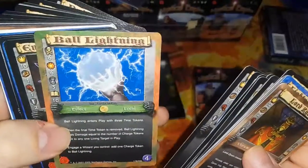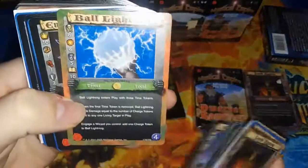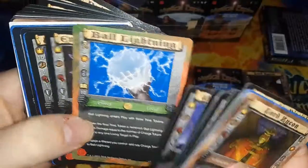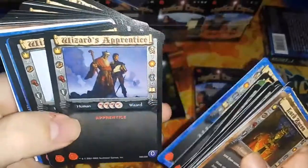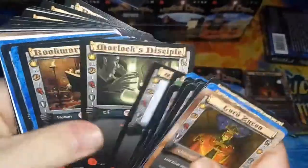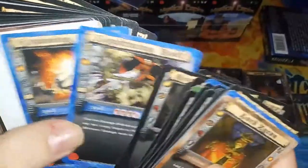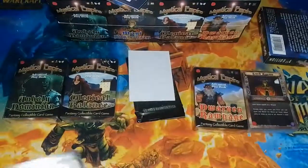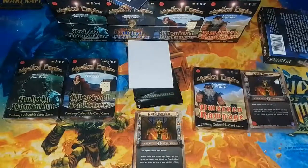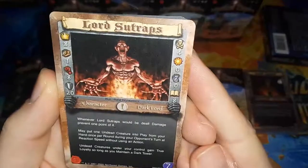Cards include Wizard's Apprentice, Ball Lightning — which appears to be the super rare, given the goldish color — Lightning Mage, Wizard Apprentice, Lightning Bolt, and Exploding Sphere. That's the first of the two beginner decks. The second one is Lord Suitraps.